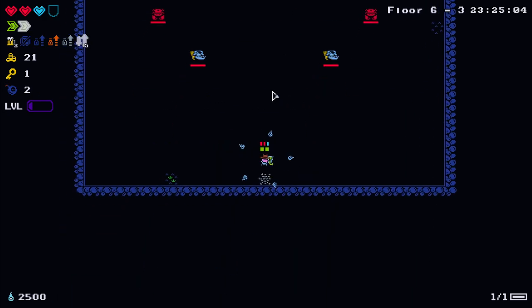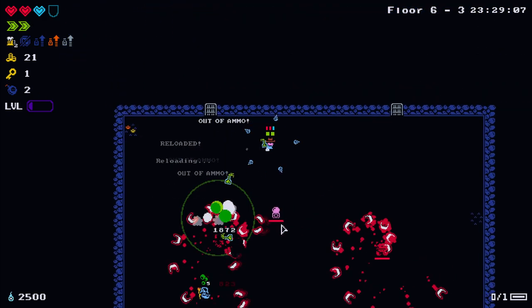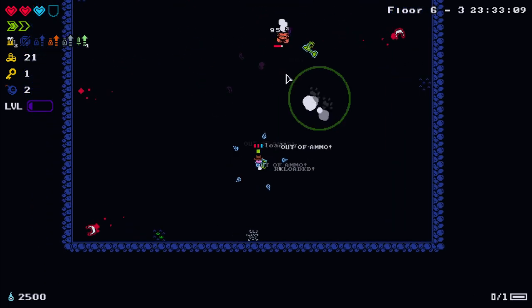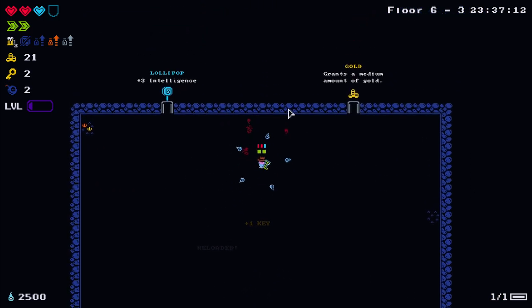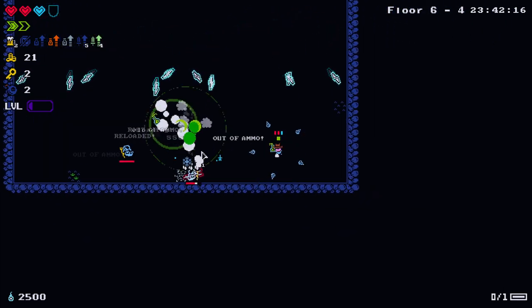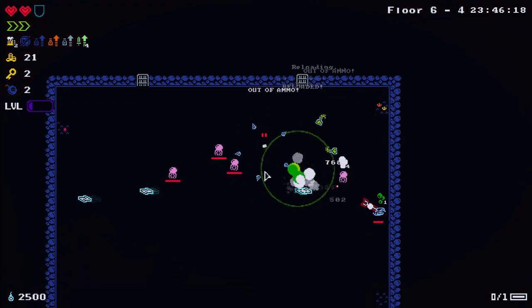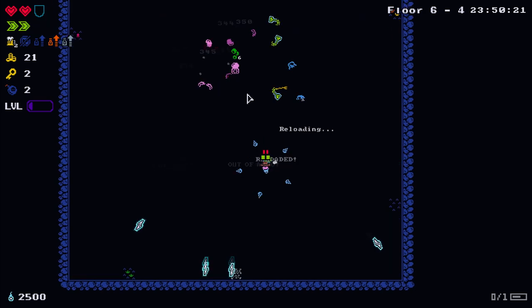Running low on keys so let's pick up some more. These sweaty things around me make it really difficult to see when projectiles get close. A lollipop! In terms of candy and sweets I think lollipops are underrated - people always think about chocolate bars but lollies are actually pretty goated.